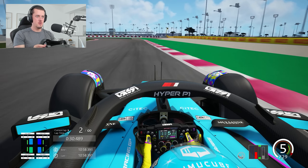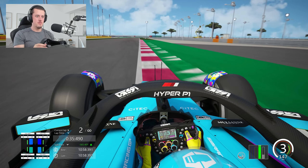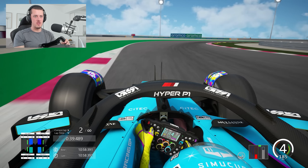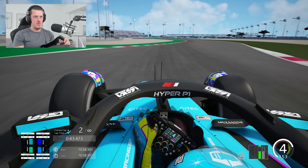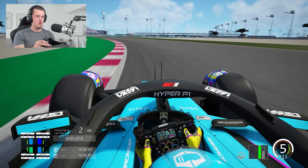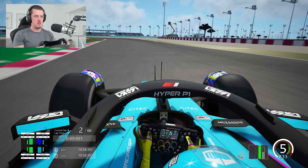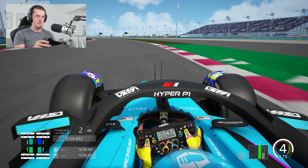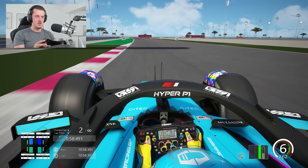Into six, which is probably the slowest corner on the track — the hairpin. Now into seven, which is a pretty long right-hander, longer than you think, approximately 100 degrees — not quite a hairpin, but a medium-speed long right-hander. We're then heading to eight, which is normally flat, but we're going to take a slight confidence lift. Nine is a bit like turn six but a little bit quicker. And now we take a breather as we head into the fast stuff.